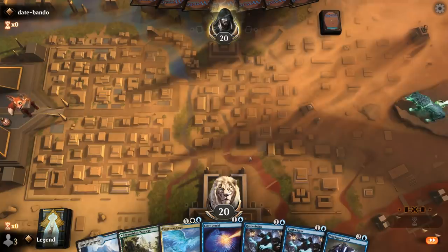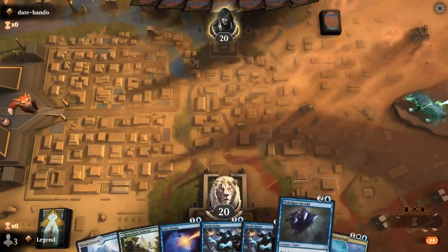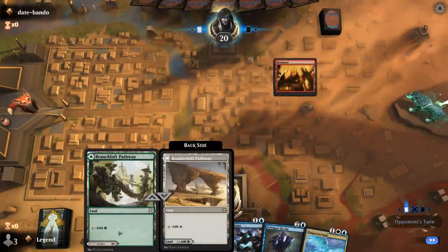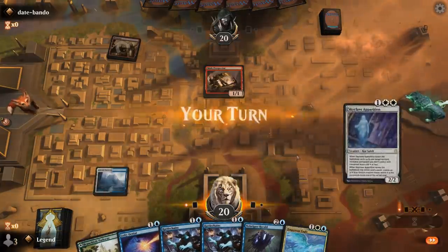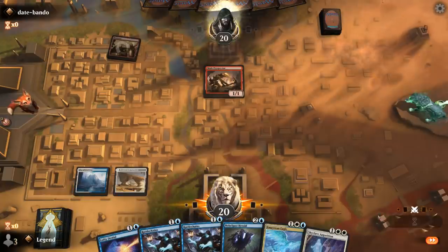Any third land lets me play Eagle or Herald, so I've got creature interaction with Herald. With the Pathway, I have to decide whether to play it as a white source for Skyclave Apparition or a green source in case we draw Company later.